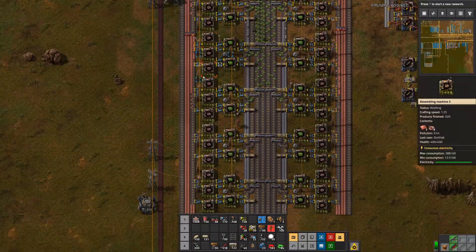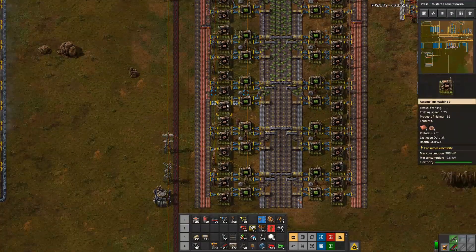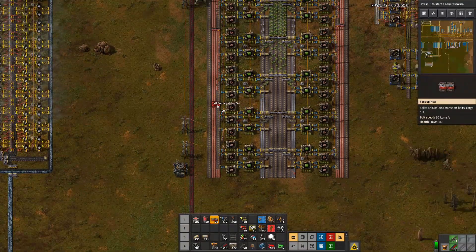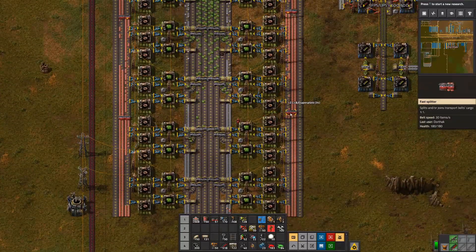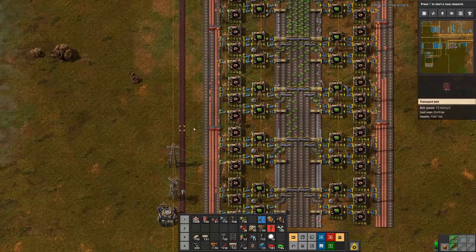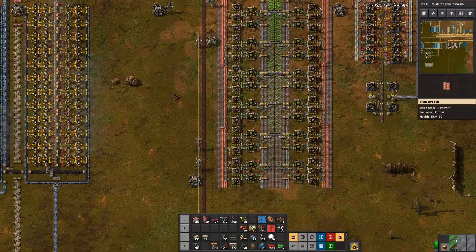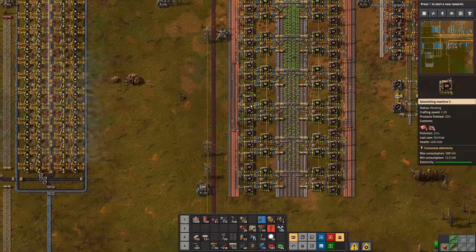So now just as the inner belt runs out we take material from the outer belt and push it in. We can see that it's reaching two more sets of machines but not really reaching much past that. No problem - let's add one more set. Output priority to the right, output priority to the left. And now this incoming copper is being shifted in just as the inner belt is running out.